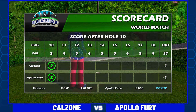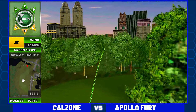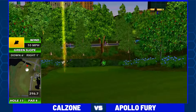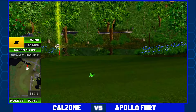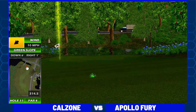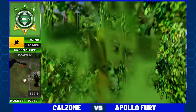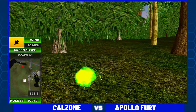Move on to hole number 11. This is a par four, sometimes drivable or get down for an easy chip. This is an absolutely gorgeous cut around the trees, and that is a chip for Calzone. That is a distinct advantage — a chance for a stroke — and Apollo Fury buries this into the trees.